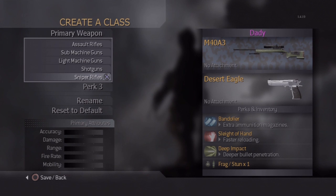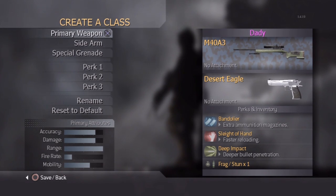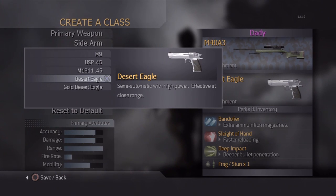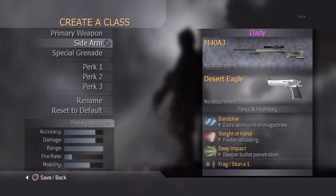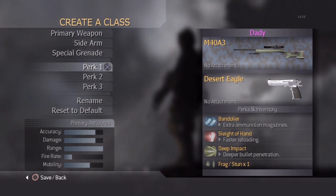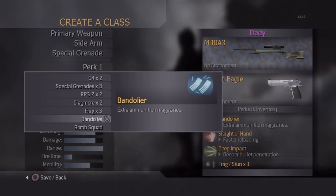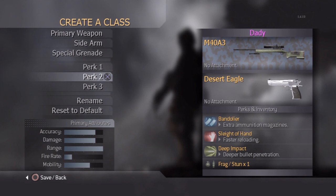I have an M40A3 with no attachments, blue tiger camo — but you can use any gun, any attachment, any camo, it doesn't matter. I personally like the M40 so I'm going with that. For your secondary, I usually pick the Deagle, but you can pick any of these — it doesn't matter. For your special grenade, I usually use stun. For Perk 1, bandolier is a must because you need extra ammunition to kill all those guys coming at you.